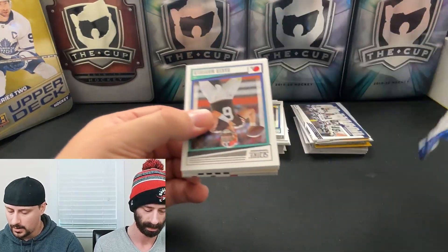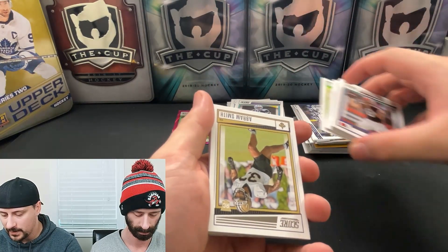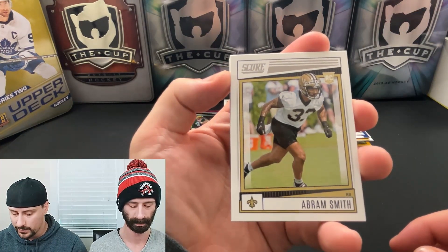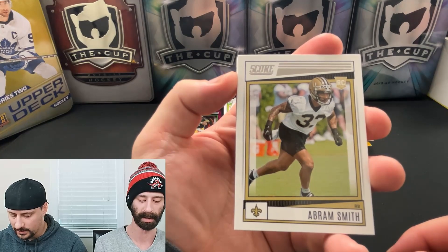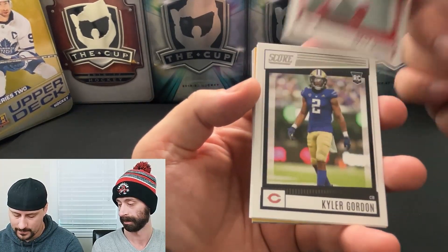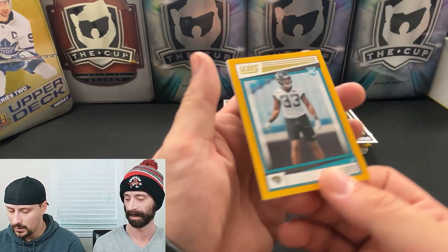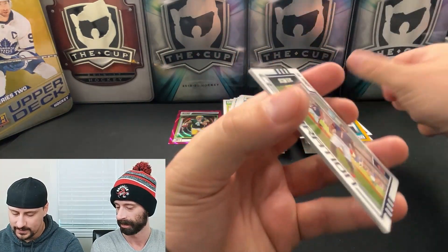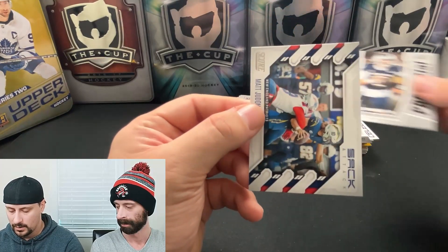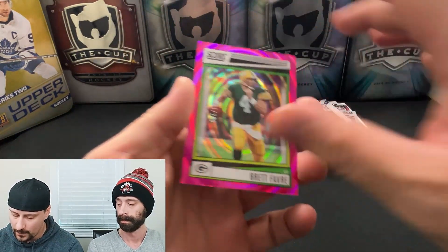Last pack of these two blasters — give us a thumbs up if you like what you see. Sometimes seeing somebody else open these blasters is nice because you never know if you should take the plunge and if there'd be any value. Watch a video first before you buy — don't do what we do. Abram Smith, James Cook, Sky Moore, Kyler Gordon, Aidan Hutchinson, Jaquan Brisker. Gold of Devin Lloyd. Celebration of Justin Fields. First Ballot of Tony Gonzalez. Potential of Carson Strong. And Matt Judon — stack deck. All right, there you have it.